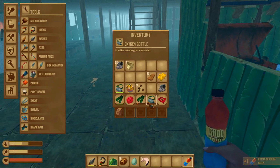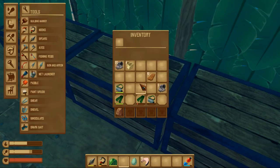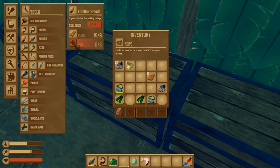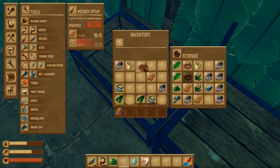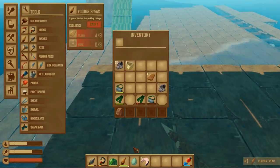We have to remove some items and we will make the wooden spear. For the wooden spear we need rope — we have rope here. We are good to go now.